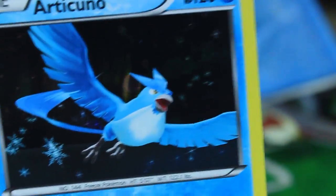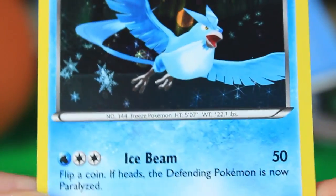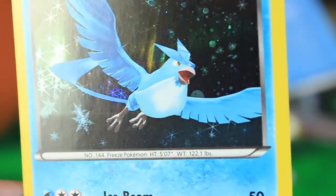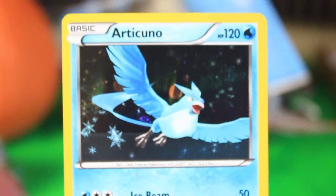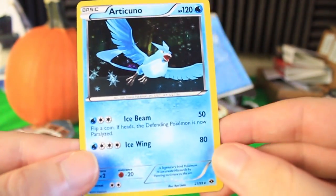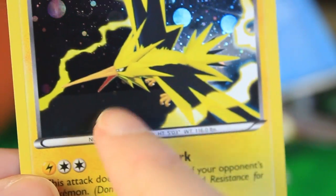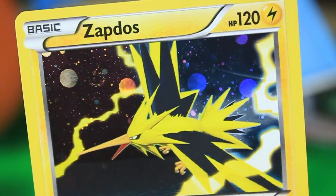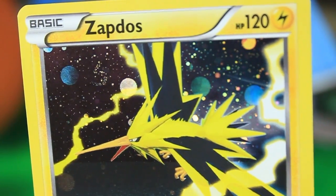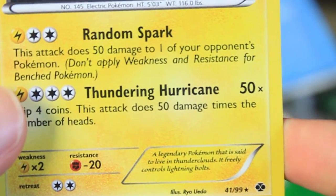Right here we've got Articuno — beautiful card, nice and shiny with some snow glitter effects. It's 27 out of 99; I don't know what set that's from, but it's a very cool card. We've also got Zapdos, my favorite of the three. There's like a floor or ocean in the background, kind of separate from the sky, and the sky has a totally different color. I love the look of the red sky and the blue sky — really awesome. It's got Random Spark and Thundering Hurricane.